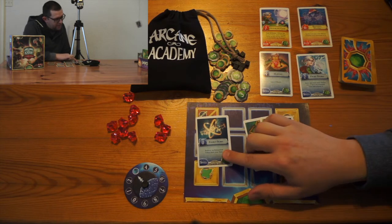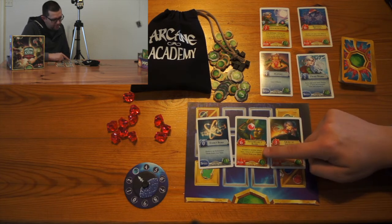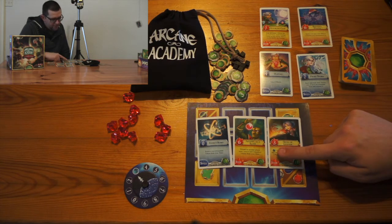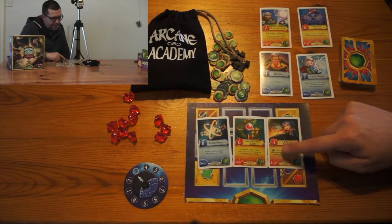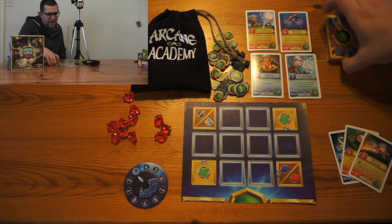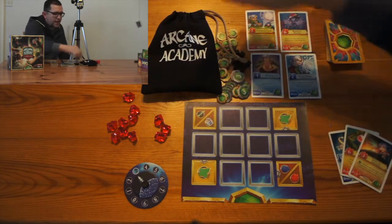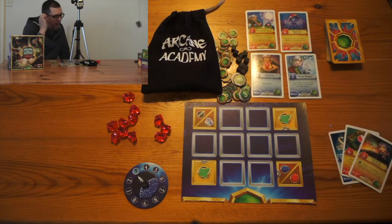Spells activate immediately when you complete them, and items can be used either automatically when something happens, or you can use an action to use them. When you complete an assignment you pay the cost illustrated, and at the end of the game they're worth a certain amount of victory points. As well as the three in your hand there is a common set of four dealt on the table, and whenever one is completed another one is dealt. Also on the table are four tiles, some victory point markers, some exhaustion tokens, and a bag of more tiles.